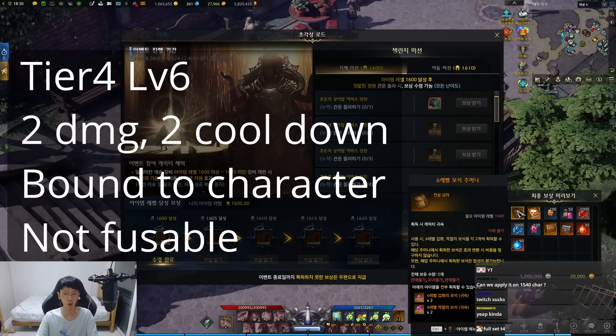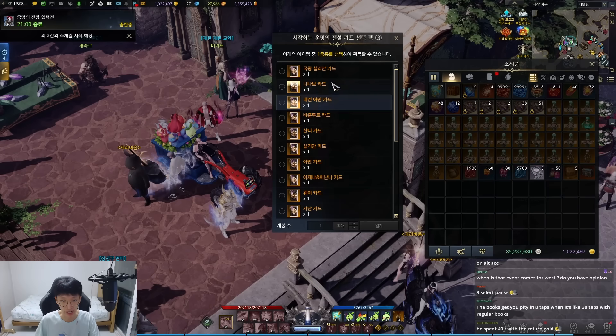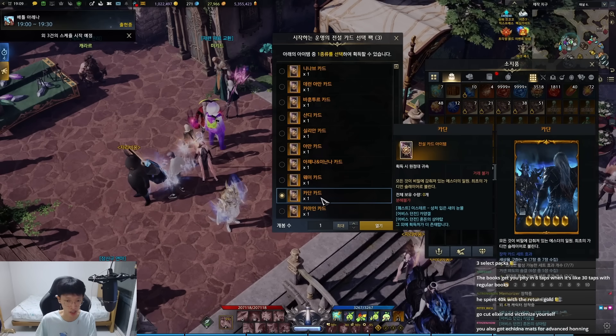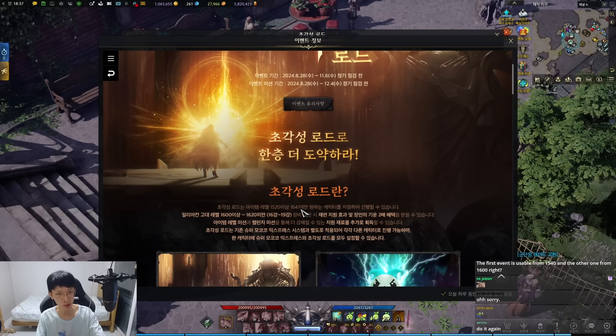This one is for level 6 tier 4 gems. The card packs you see in the middle are selection card packs, and you get Light of Salvation or Lost Windcliff related legendary cards — they are selectable, so just click what you want. Even Kayden or Kodon is selectable. The range you can apply this path is 1600 to 1620, though according to the small print, it can be applied on characters 1520 and above, up to 1640.